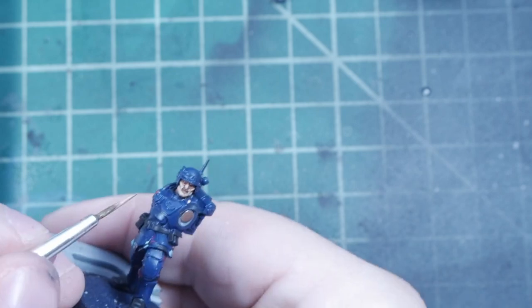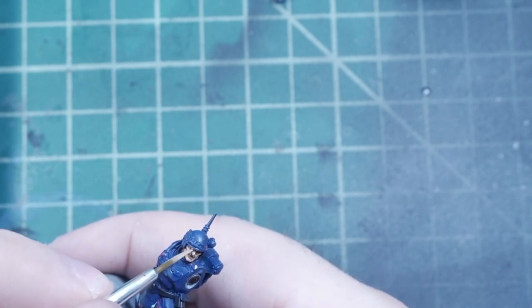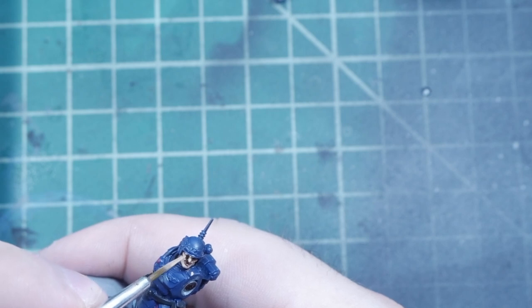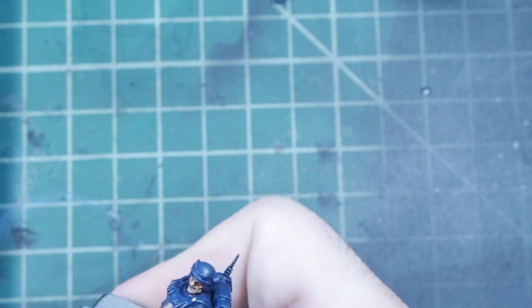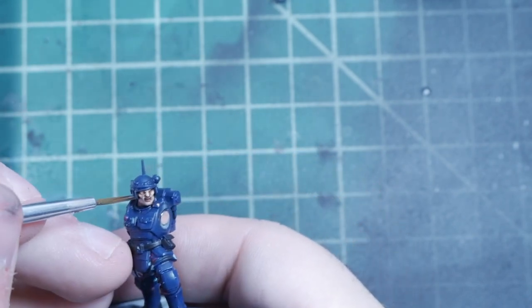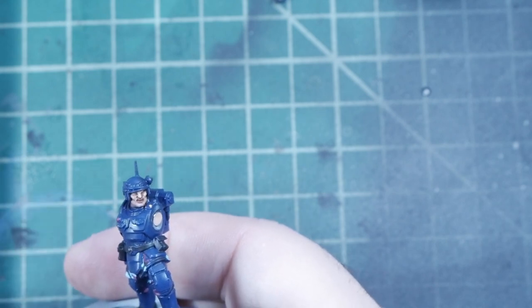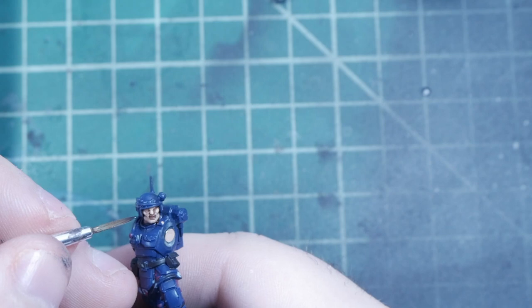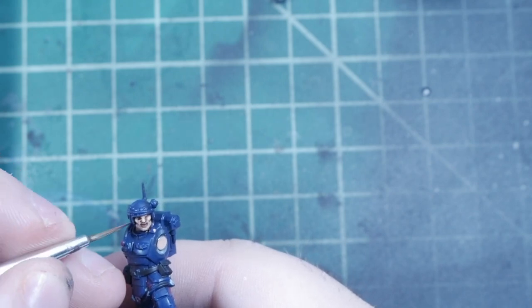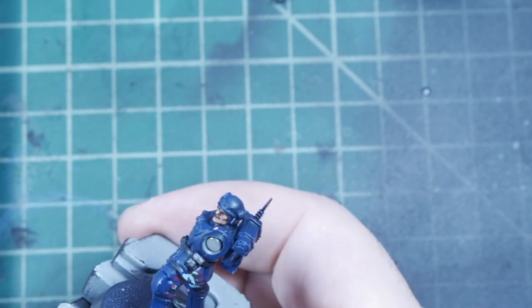There we go. But don't worry, we're not done. There's going to be more of this — this looks terrible. Maybe if we throw a little more on him. That's rough. We're going to let that dry and hopefully that evens out just a teeny little bit. I'm also going to throw some black here in his actual eyelids. Oh God, I've messed everything up — kind of. Not really, but kind of.